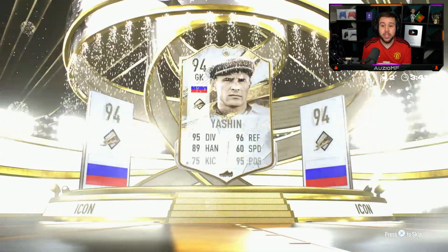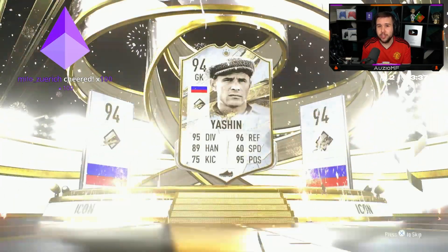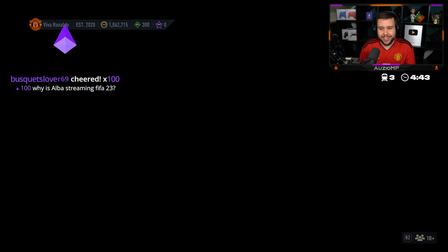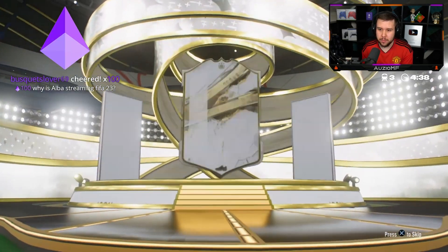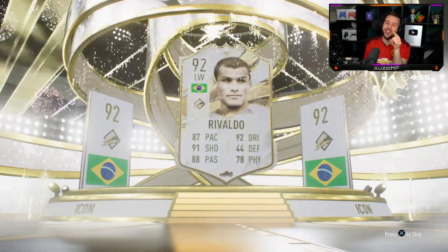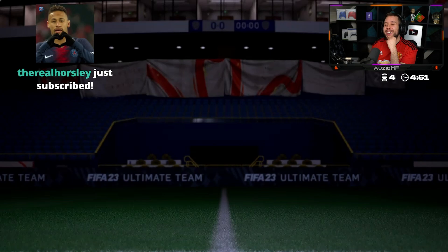We get Yashin — 94 Yashin. He has got a hat in game and for the hats I'm gonna call it a small W. Prime Yashin actually goes for a good amount on the market. Let's get him someone good — striker, left wing, please.